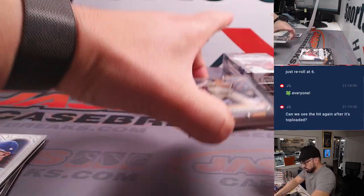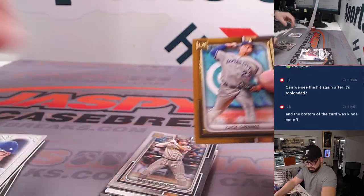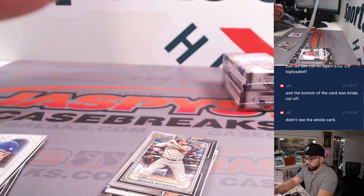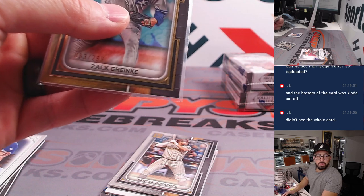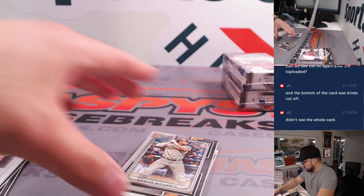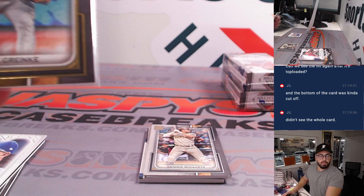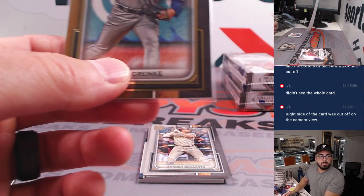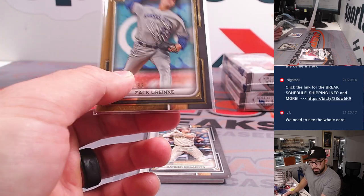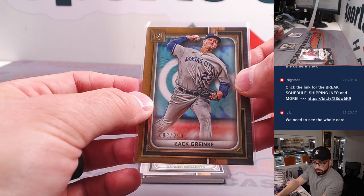Sliding this one to the top — Zach Greinke, $2.99. This one is a beautiful card. Kansas City Royals, going to the American League Central, and this is all for you, William.